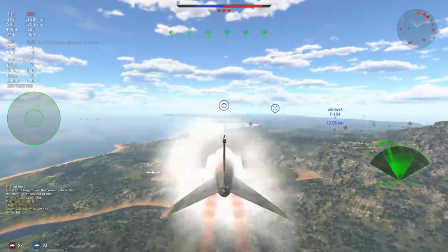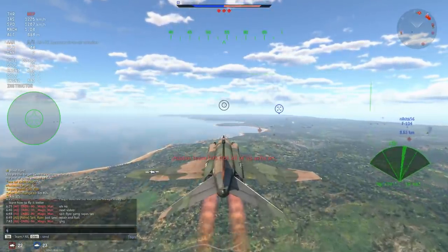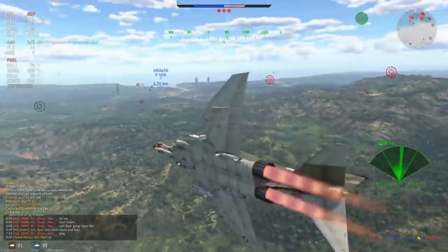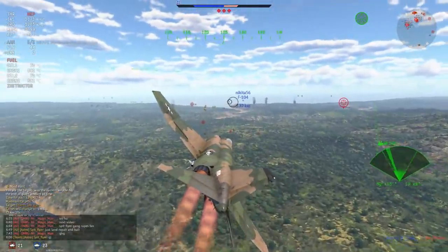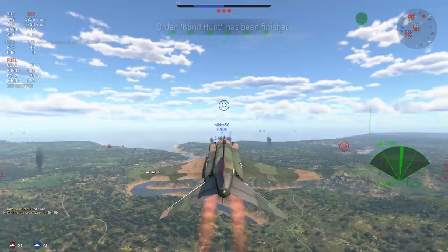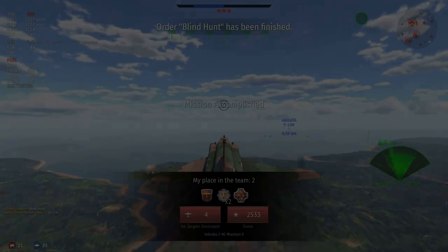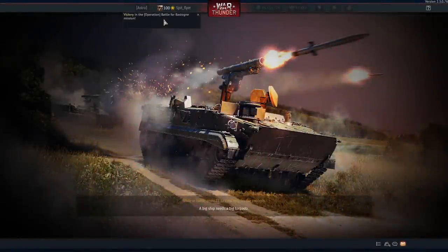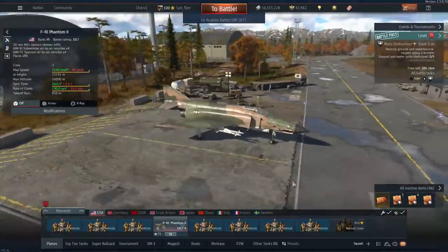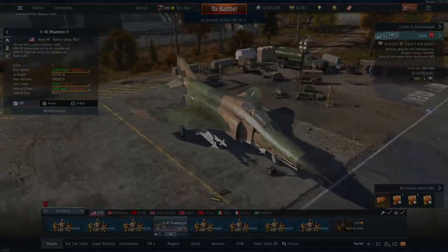Ladies and gents, that is the pure power of the F4E Phantom. It is a really strong plane but it has to be used in the correct circumstances, and things like MiG-21 Bisses need to be sorted out quickly and ideally with teammates. War Thunder is supposed to be a team game and you do have to use your teammates, even if it is just as bait. That will do it for today — thank you for watching. I had an absolute blast playing the top ranks and hopefully I can see that through with the new battle rating changes. Take care and I'll catch you next time.